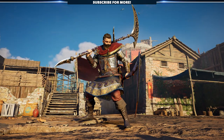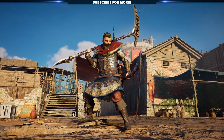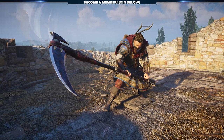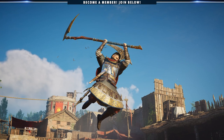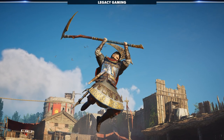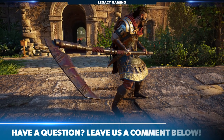And there you have it, friends — the four scythes that you can currently get in the Siege of Paris content in Assassin's Creed Valhalla. These will most likely expand over time with more DLCs and paid content, but for now you can pick these four up as long as you have the Siege of Paris — no additional purchases required. If you have any questions about getting any of these scythes, let us know in the comments and we'll help you out.